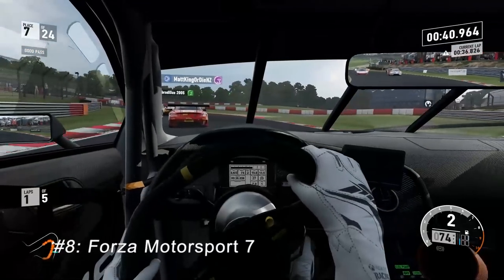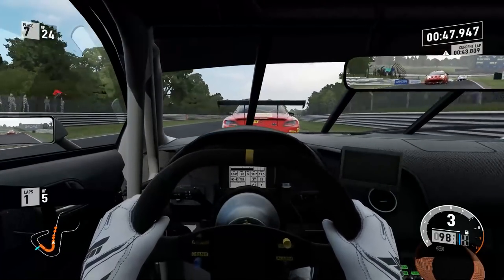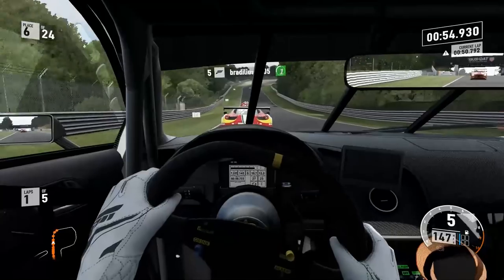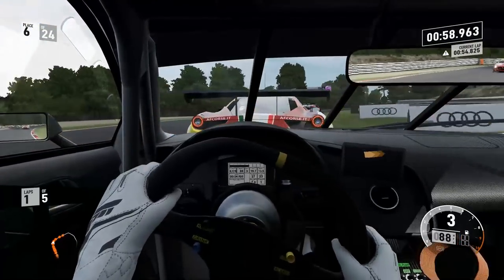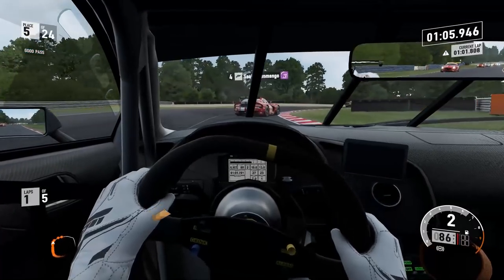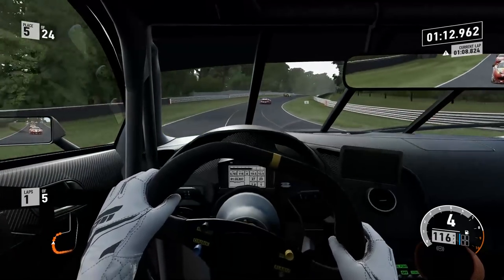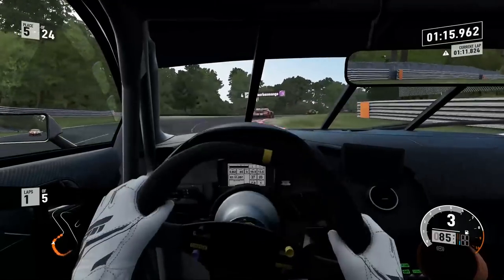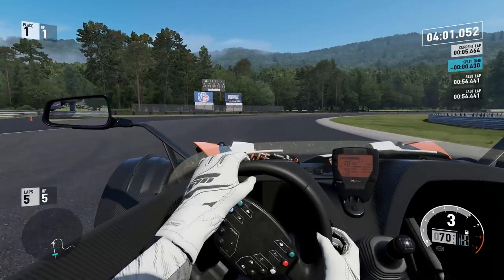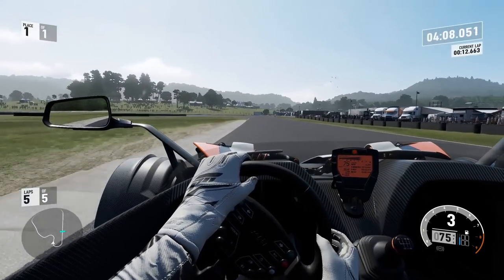At number eight, Forza Motorsport 7 slightly gets the edge over GT Sport in regards to simulation of vehicle dynamics and car behavior. The cars feel that slight bit livelier and more authentic. Unlike Gran Turismo Sport, the clutch and handbrake feel a lot closer to reality. However, it really lags behind the other titles, which is why I couldn't rank it higher. I didn't get a good feeling of the cars being on the edge or of tire grip levels. The car seemed way too easy crossing that threshold with no feedback through the wheel. Cars also seem wildly hit or miss — some feel solid, some are just insane to drive.